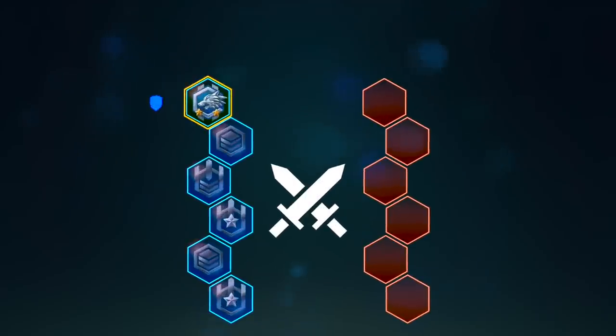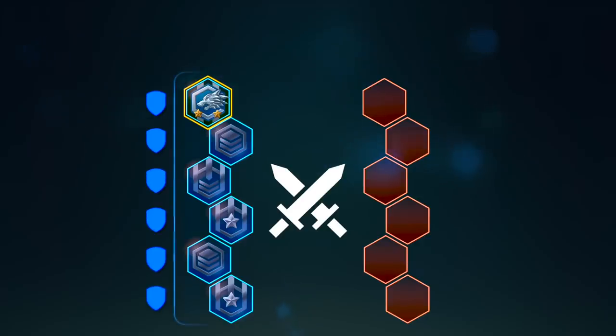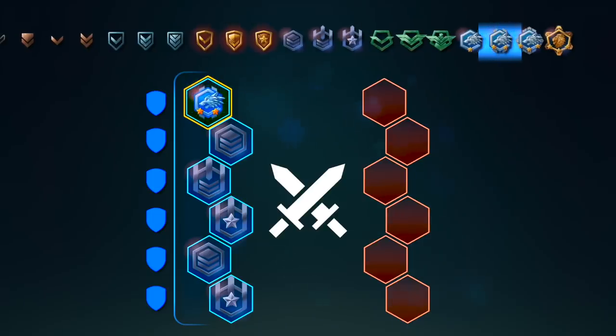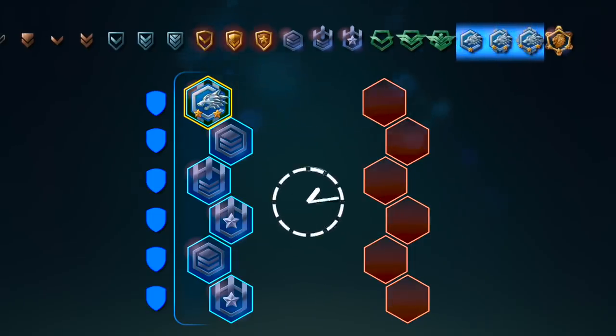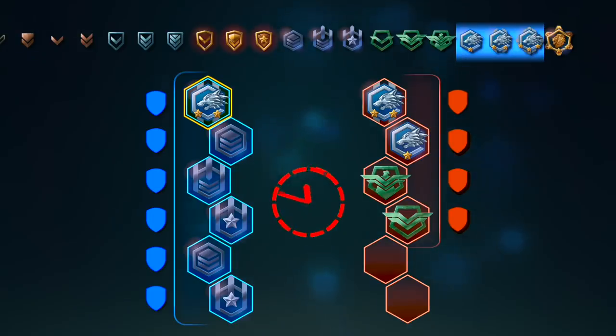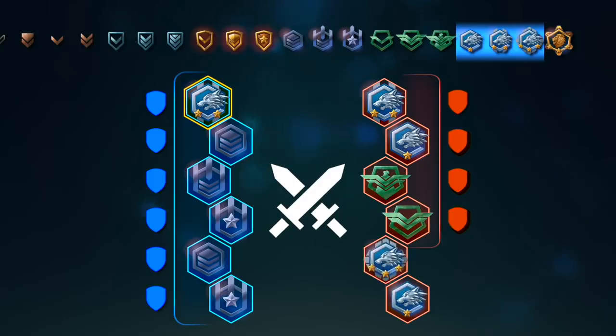When players assemble a squad, the game looks for the highest rating value among the squad members. That value will determine the rating of the squad's opponents. One more rule is applied: within a certain time window, the matchmaking mechanism will only try to match your squad against other squads. Only when that time is up does the game start adding single players to the room.